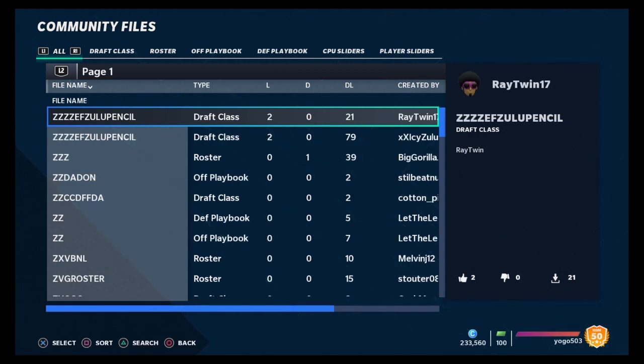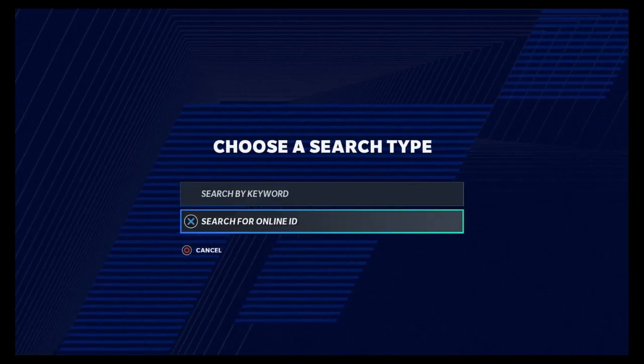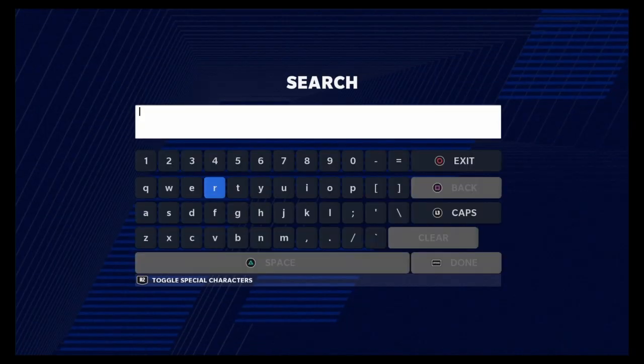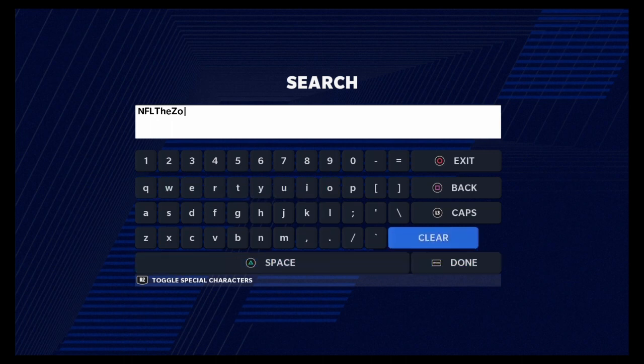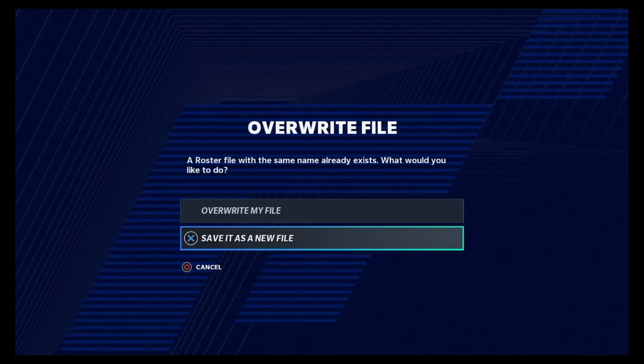I hit Sort, then I'm going to Search. You're going to search by Online ID, and on PS4 you're going to look for NFL — all caps — then the word THE with a capital T and the word ZONE with a capital Z. No spaces, none of that nonsense, and bam, you've got this one roster here.